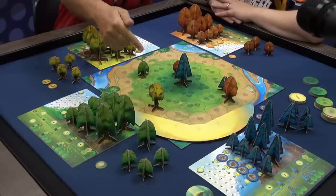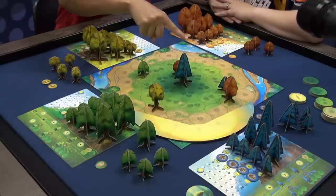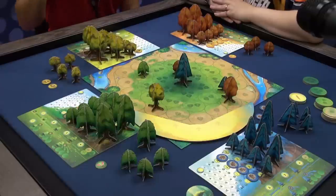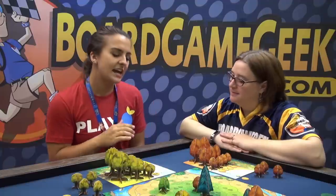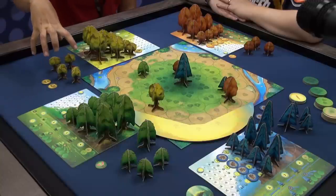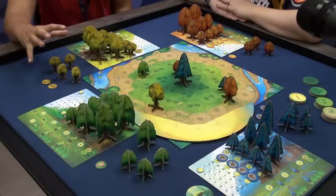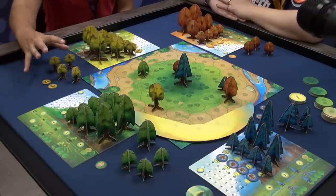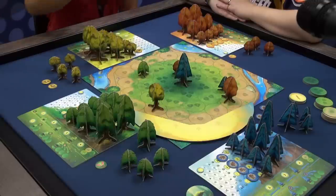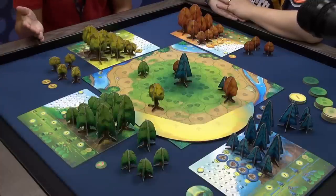Once we've all counted our points — for example, this tree would get two points, this player would get two points for this tree, three points for this tree, and one point for that tree — we add it to our light point tracker. Then in the Life Cycle phase, after everyone has counted their points, we can carry out a number of actions. The trees in our available area are free; you don't have to buy them. But one action is to buy from your player board and place in your available area, and then a separate action is to go from your available area onto the main board. It costs one point to plant a small tree, two to plant a medium tree, three to plant a large tree — all part of that same pattern, easy to remember.